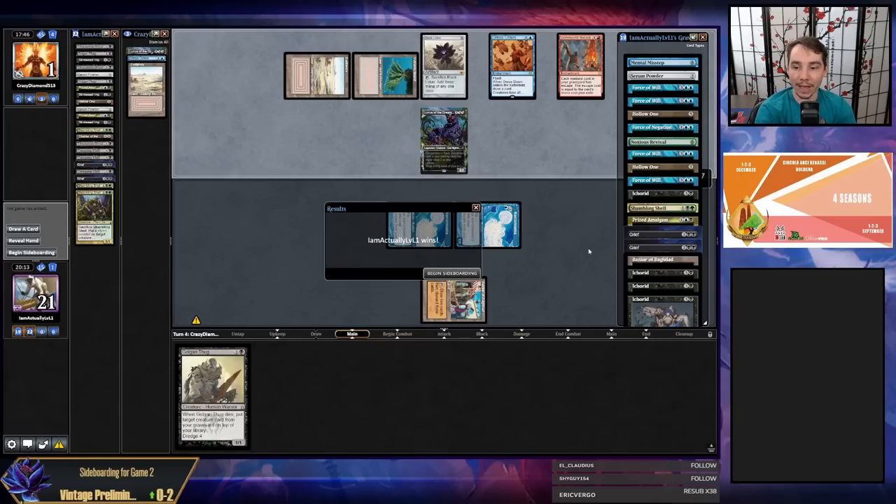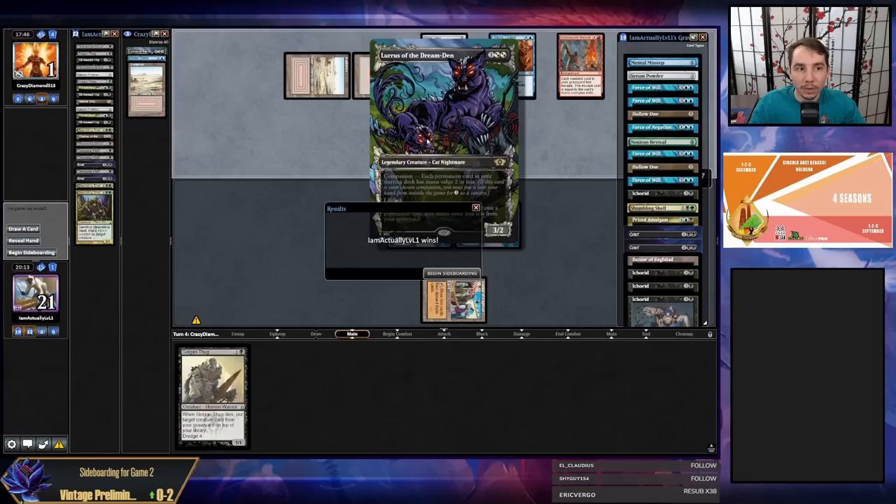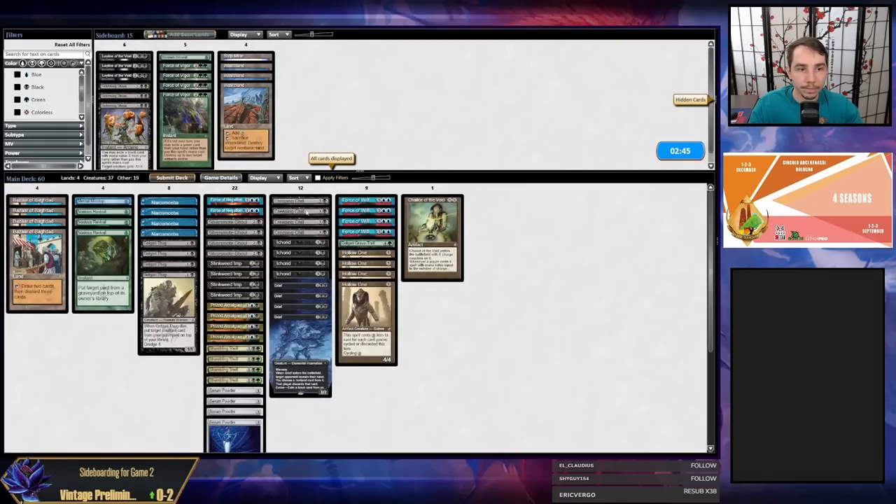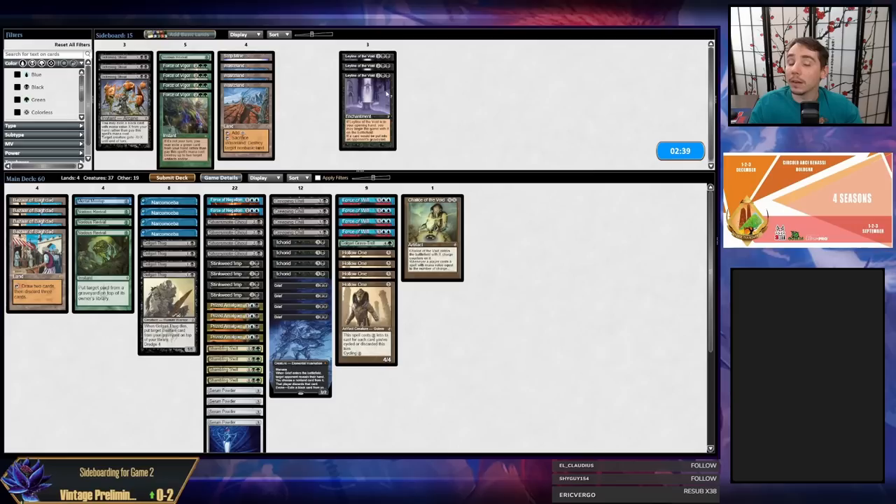My opponent just cast Lightning Bolt. Now they can cast Black Lotus — do they have Brain Freeze? They don't have it. I have to say I think my opponent may have made some mistakes in this one, it's hard to say without knowing the contents of their hand, but something seems off here. We will definitely take it.